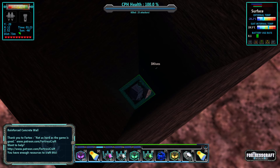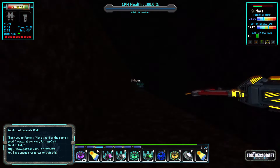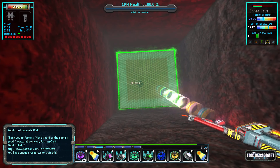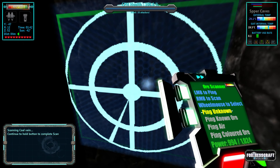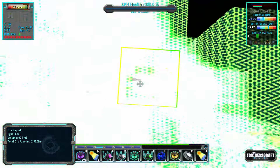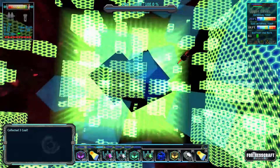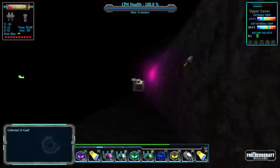We're gonna pick up. Should connect into — oh, I fell. We hit coal. Is this a really big coal vein? Yeah, it actually is a really big coal vein. Wow — 2 million coal right here?